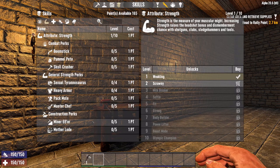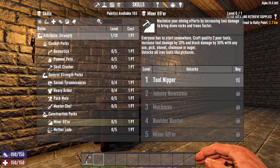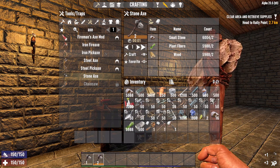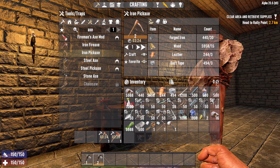So let's invest — we're going to go into skills, go under strength, go to Minor 69er. If we highlight the tool tipper here you can see in the description it says everyone has to start somewhere, but if you invest in this you will craft quality two tools. So let's spend that skill point. Now let's go back to the stone axe — now you can see we can craft quality two level items. We also see now that with the iron fire axe and the iron pickaxe it's no longer locked — these are now unlocked items, so I can go ahead and create both of those at quality two.